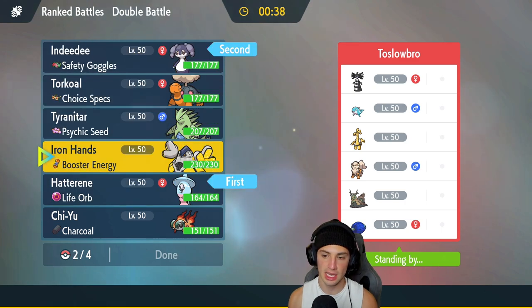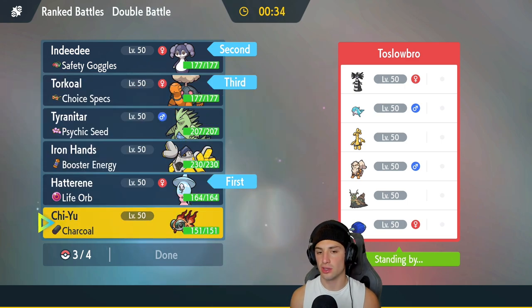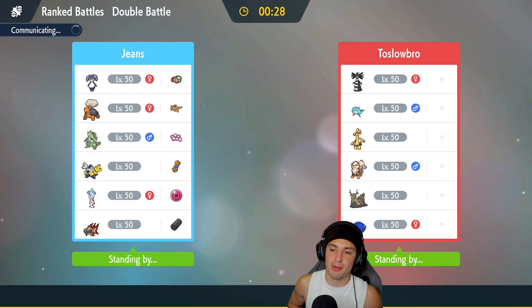That's exactly what I'm going with — Indeedee and Hatterene — trying to get after it. I'm going to bring Torkoal in the back end alongside Chi-Yu. We're going straight fire power, not playing around. This team thrives around trick room, and having Torkoal in here is one of the better options — that thing absolutely rips.